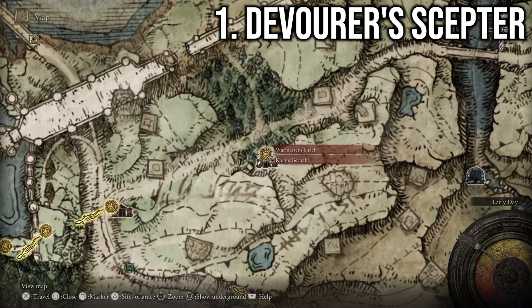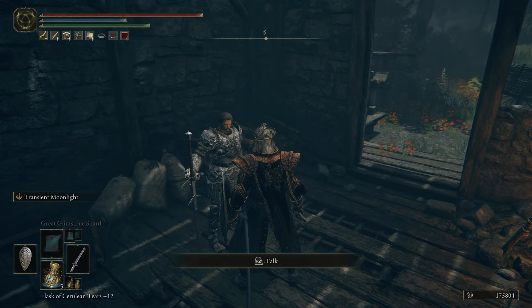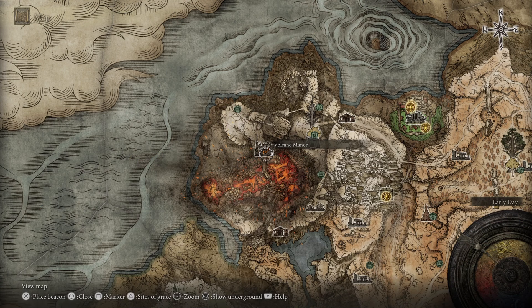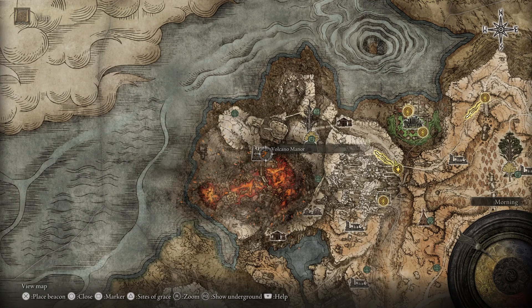For the last weapon you have two main options: you can go to the War Master's Shack, a very early location in Limgrave, and kill the NPC there — though I generally never kill NPCs so I don't recommend it. Otherwise you'll have to do the entire Volcano Manor questline, and after you're completely done with that he will invade you in Farum Azula. For that we first have to get to Volcano Manor.